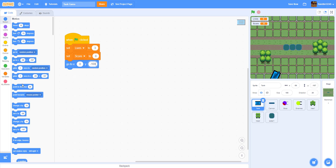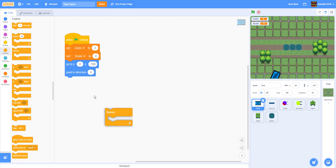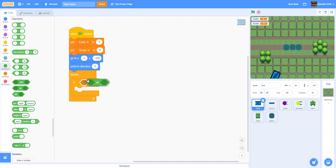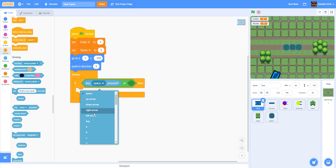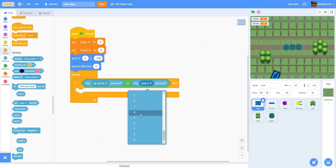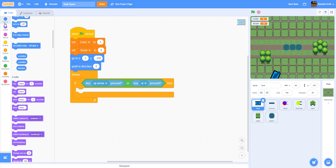Make the tank point in direction zero — that's upward — at the start. Then for movement, inside a forever loop: if the up arrow key or W is pressed, we move five steps forward.